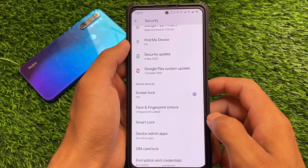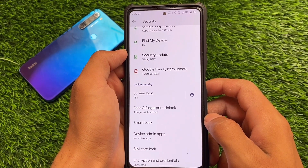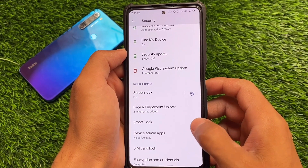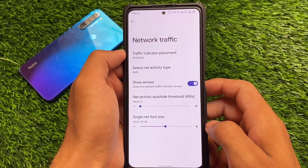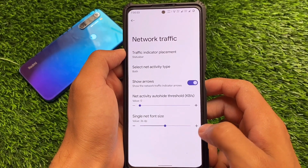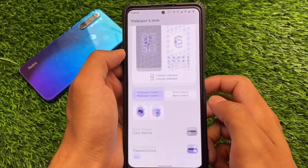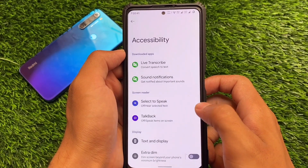Under security, privacy, passwords and accounts — everything is there. You have face lock and fingerprint, but unfortunately there is no app lock, so keep that in mind. Other than that, this ROM does not offer major customizations, but the UI is quite good. Network traffic monitor is also included, though you can use a third-party app for that as well.